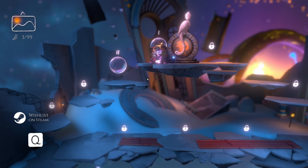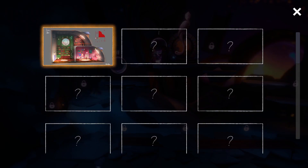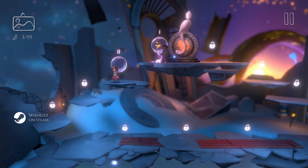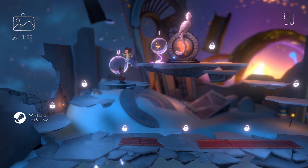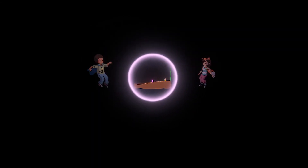Right, on to the next one then. Do I move? Q. Right — so those are achievements. I can press C... yeah he's got a yo-yo! No yo-yoing around it now. Right, next one.